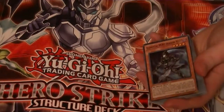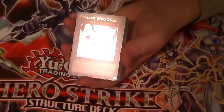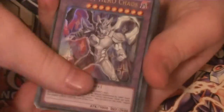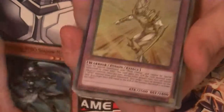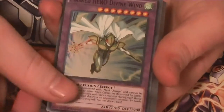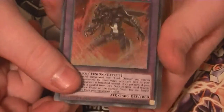We're going to start things off with a little Chaos already. There's Contrast Hero Chaos right there. Then there's Shadow Mist, which is like the new Stratos. Masked Hero Koga, Masked Hero Divine Wind, and the one probably everyone was looking for — Masked Hero Dark Law.